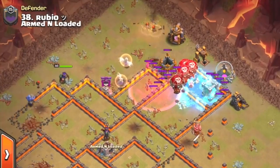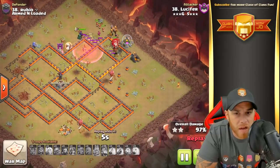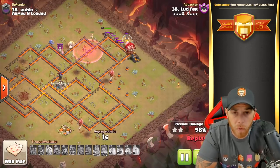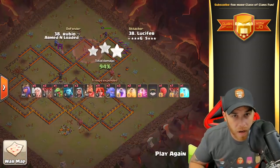A single Balloon is dropped on the Archer Tower location — Haste Spell, Freeze Spell — Air Defense falls, Cannon falls, and the final Archer Tower falls. Plenty of Balloons to get this job done, plenty of Valks to finish it up, and beautiful work by our attacker. That's a triple! Let's get into the third one.